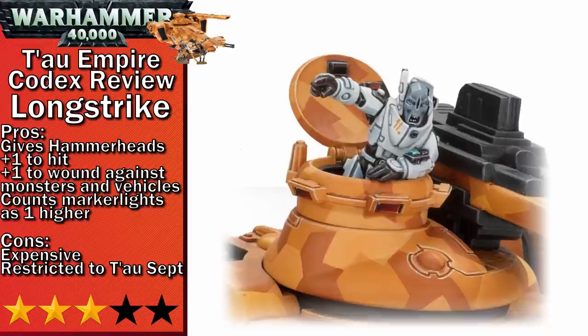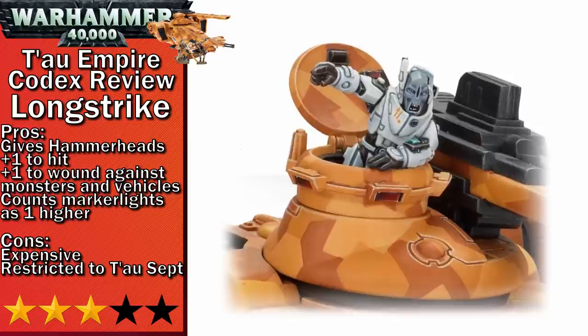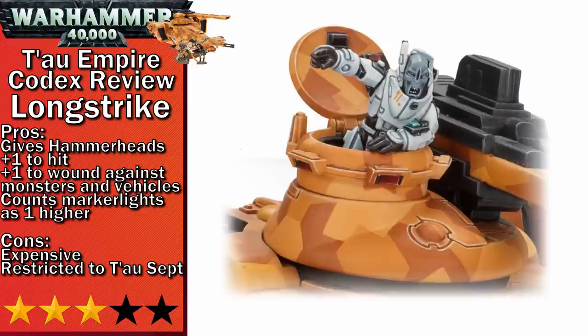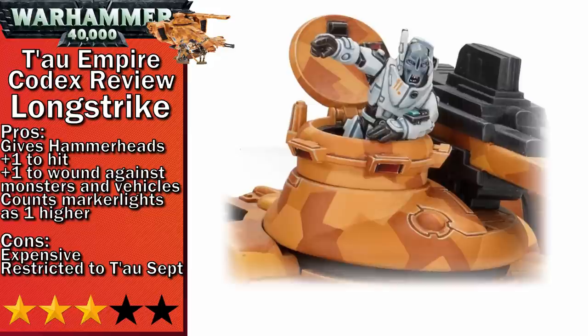Next up in three-stars is Longstrike. If you like your Hammerheads, this guy will help them out quite a bit — he gives them an extra to hit, but they do have to stick together. Hammerheads reach their maximum ballistic skill when they've got five Markerlights on a target, but Longstrike will help if they are bracketed. He's also nasty in the shooting phase himself as he gets plus one to wound against monsters and vehicles. As a Tau Hammerhead himself, he gets affected by his own aura and therefore can move without suffering the penalty to hit. He's only 37 points more than a normal Hammerhead, so if you're bringing a handful of them in Tau Sept, you might as well bring him. Note that bringing him restricts your Hammerheads to Tau Sept to gain his benefits.